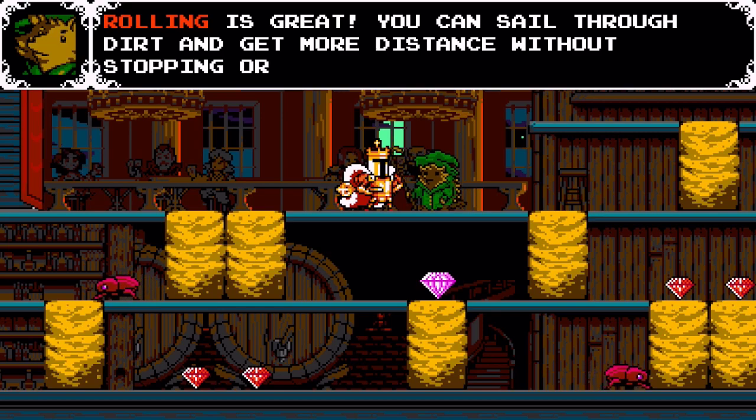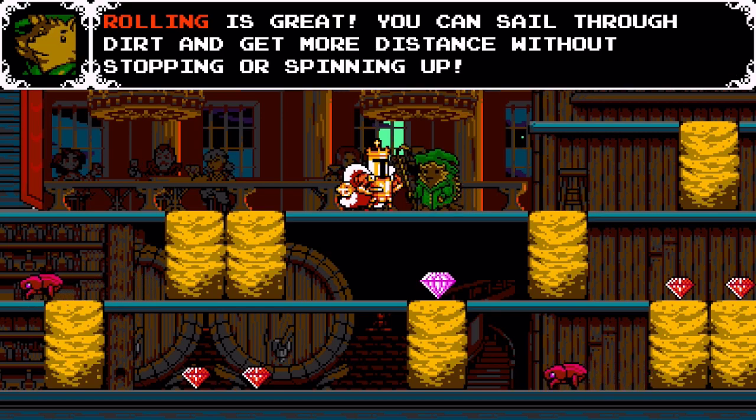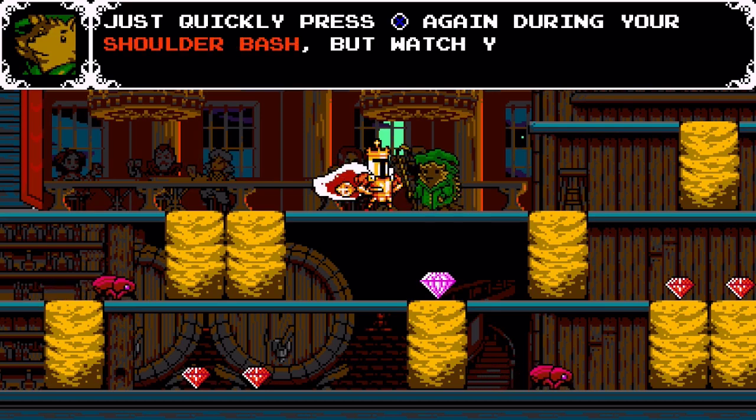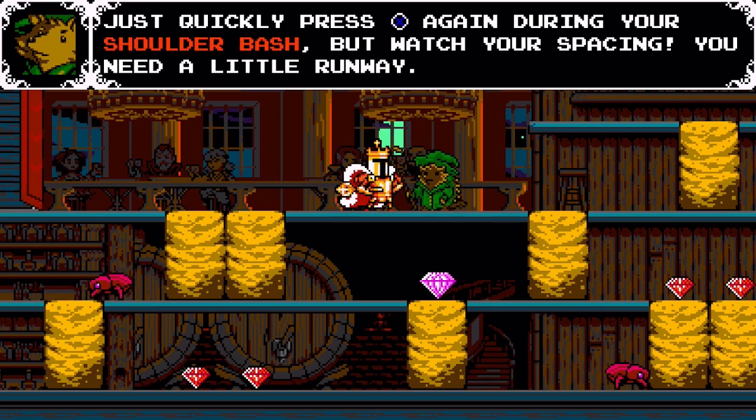Rolling is great. You can sail through dirt and get more distance without stopping or spinning up. Just quickly tap X again during your shoulder bash, but watch your space - you need a little runaway.